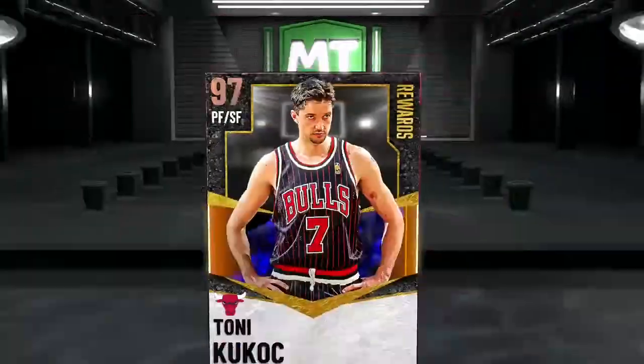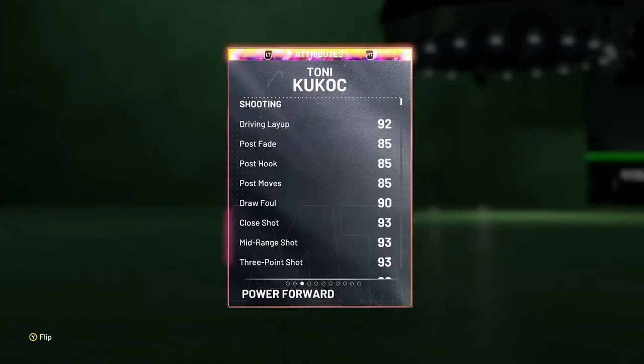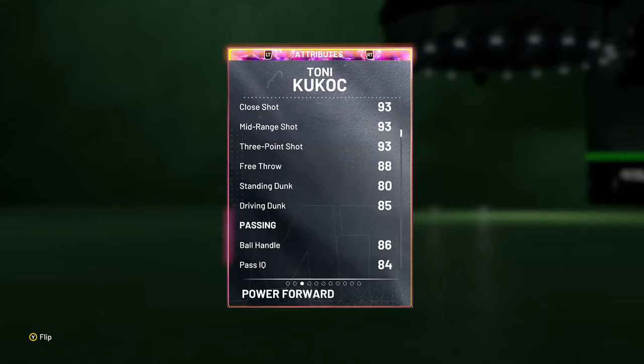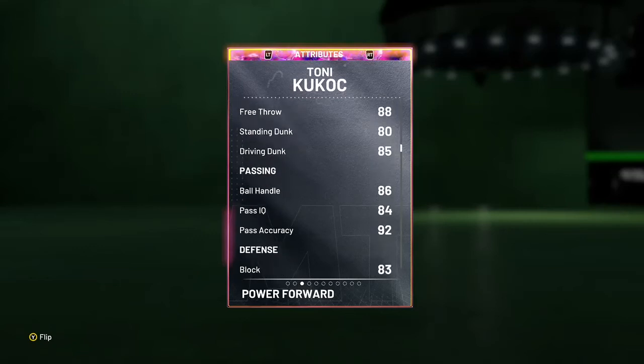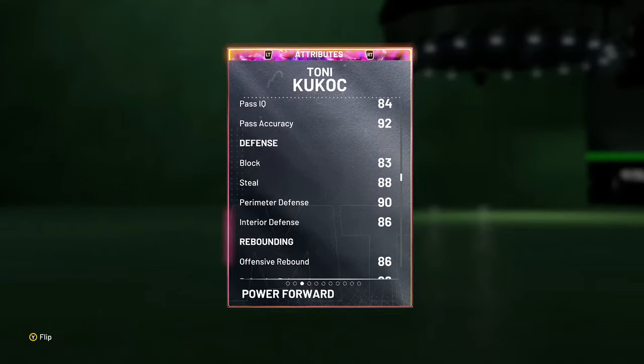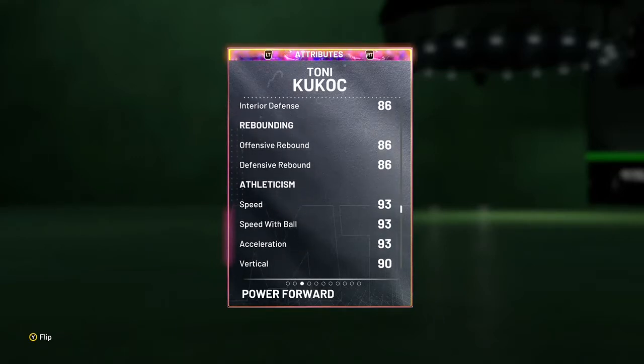Now let's go look at his stats. He has a 99 offense with a 96 defense, 92 layup, 90 draw foul, 93 close shot, 93 mid, 93 three, 88 free throw, 85 driving dunk, 86 ball handle, 83 block, 88 steal, 90 perimeter defense, 86 interior defense, with 86 for both of his rebounds.